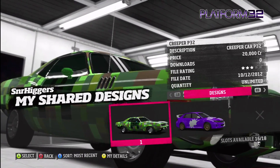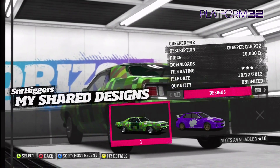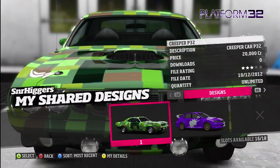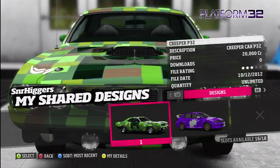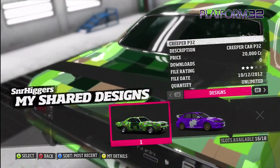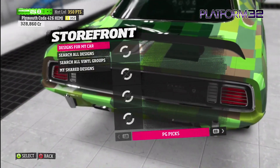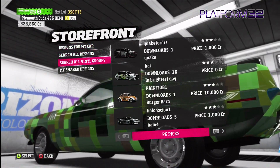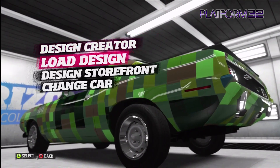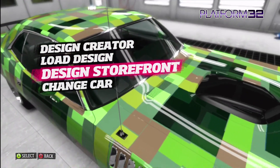I'm sure people can do a better job than me, but if you find this car you can download the skin for it — it's called Creeper P32. It's only going to cost you 200,000 credits. The cheapest you can charge is 1,000 credits — I thought I'd rip everyone off. You can buy that skin, or the vinyl — if you search for Creeper P32 on the storefront you'll find it.